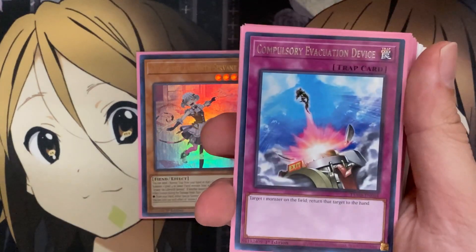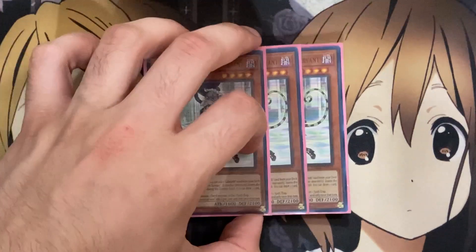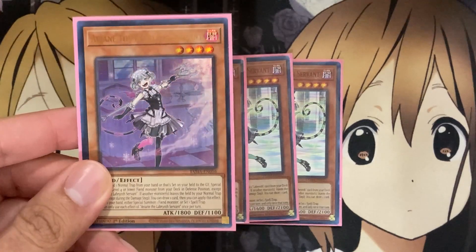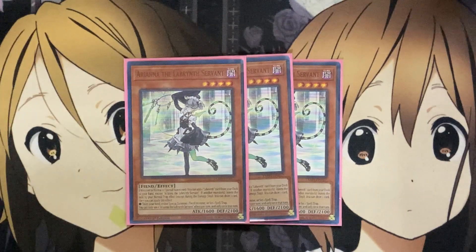We run a pretty good amount of generic normal traps in this deck to make overall use of its playstyle, along with the many different Labyrinth monsters. For the next Labyrinth monster, I am running three Ariana the Labyrinth Servant. When this card is normal or special summoned, you can add one Labyrinth card from your deck to your hand, except Ariana the Labyrinth Servant. And if another monster leaves the field by a normal trap, except during the damage step, you can draw one card, then special summon one fiend monster from your hand or set one spell or trap. This play can give you one monster special summoned on the field, to just get more of a monster swarm, along with the continuous draw power every time you activate a normal trap.